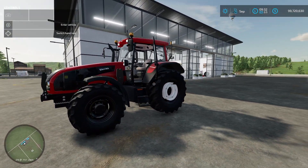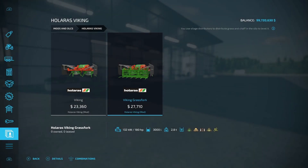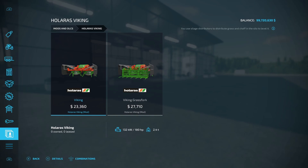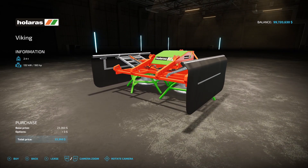So that right there, guys, is the Valtra T120-T190. Now the next mod we have for today is the Holorus Viking from Moos Agar. This is a silage distributor to basically level it. We have the Viking, which requires 180 horsepower, 2.4 tons, $23,360.